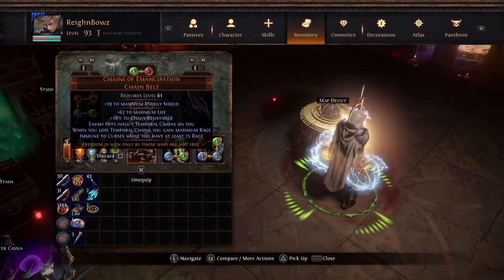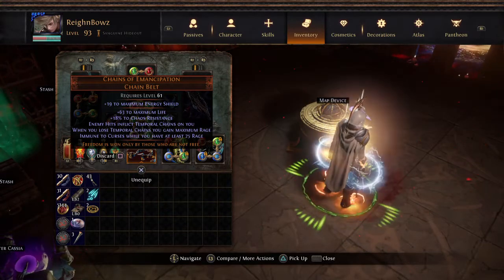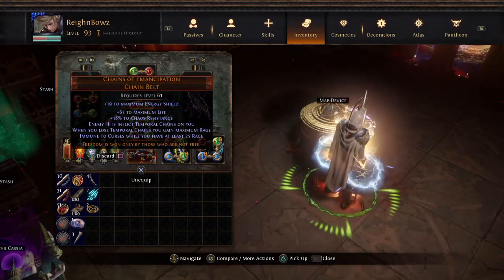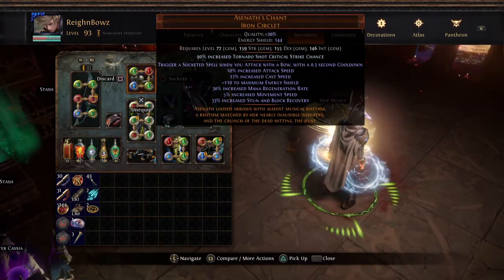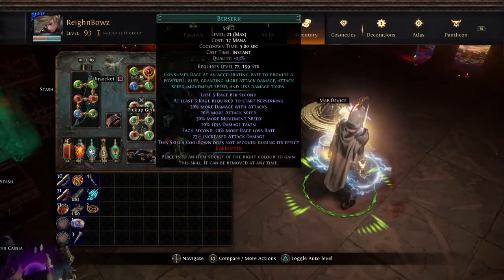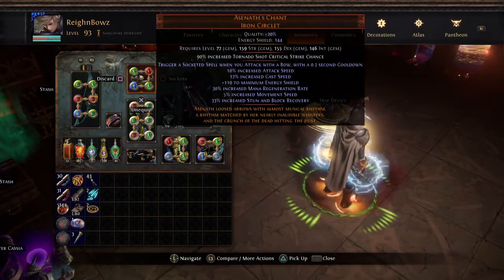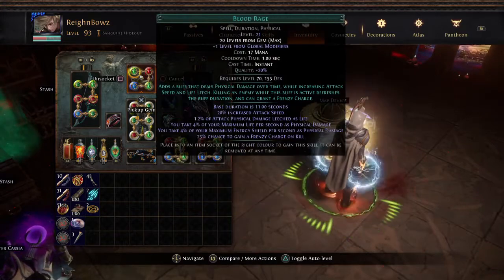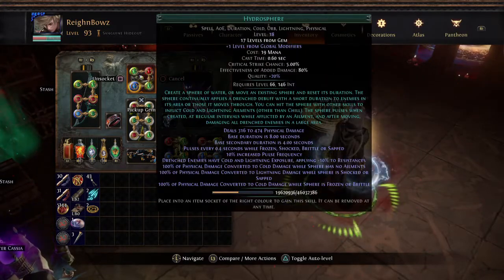When I lose Temporal Chains I get 50 rage. On top of that, while I have at least 25 rage I become fully immune to incoming curses. While I have rage I get attack speed, attack damage, and everything. I also have Berserk in my helmet which is auto-cast by Azenath's Chant. Since I am attacking very fast, it just cycles through the skills over and over until it gets to the one I want.